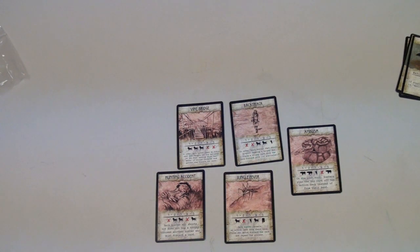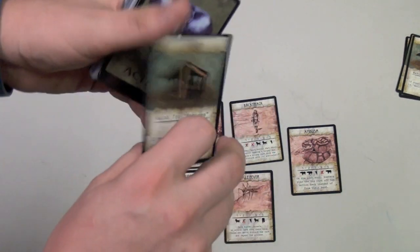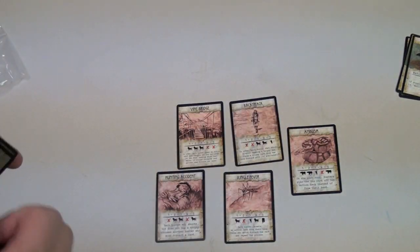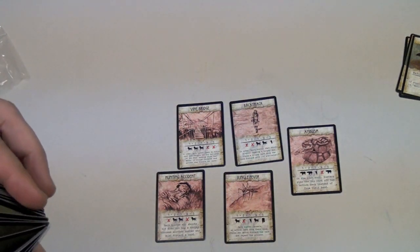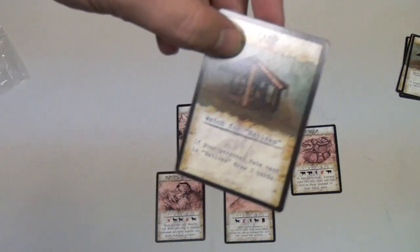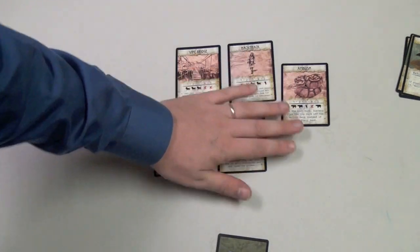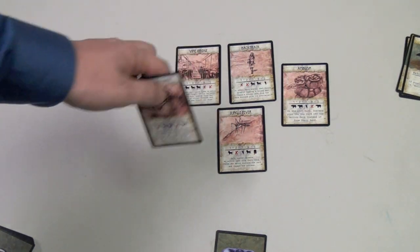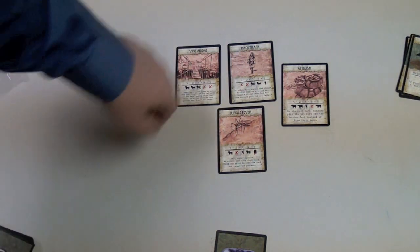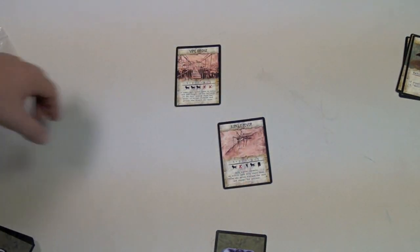On your turn, you draw one more action card from the deck, then play one action card from your hand face down in front of yourself. You then look at the fake cards that are out there and pick one that will not happen and discard it. Each player does this, so eventually only one of the fake cards will remain and actually happen.